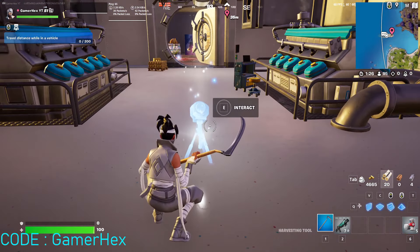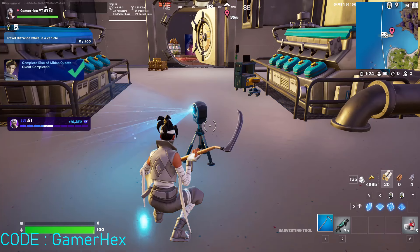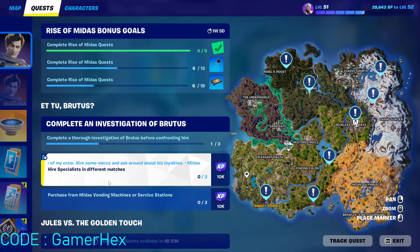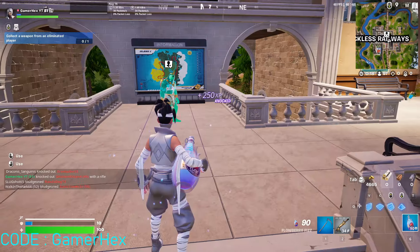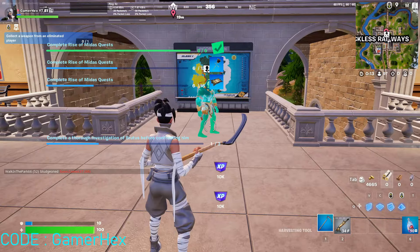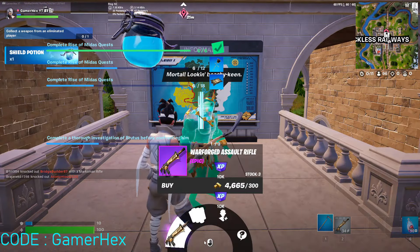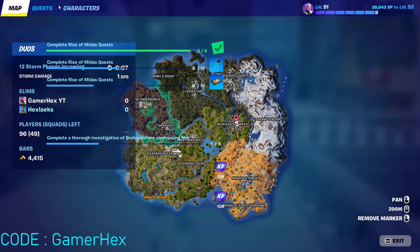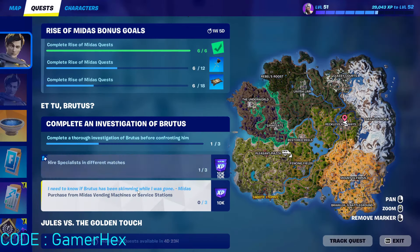Just use this one and that's it for the first quest. Now, for the second challenge, you need to hire a specialist in different matches — just go to this area and hire this character by pressing here. We need to repeat this step, so leave the game and enter a new one to do it one more time.